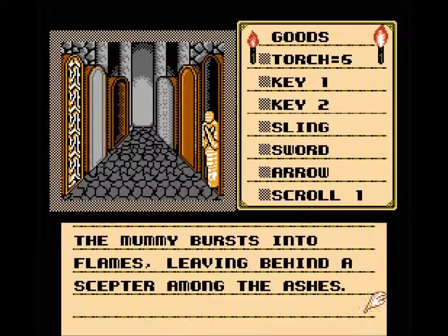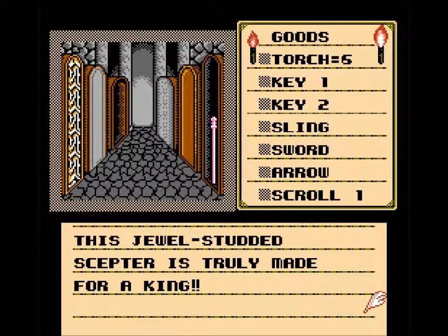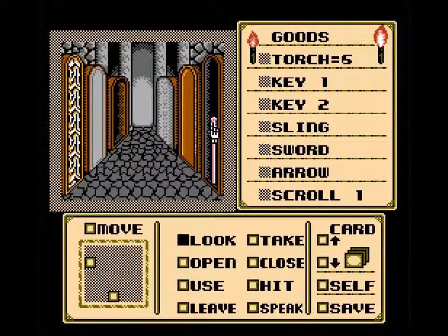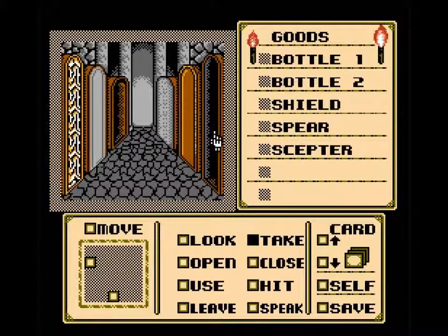So we've got a mummy — we're gonna burn the mummy. The mummy bursts into flames, leaving behind a scepter among the ashes. Let's look at the scepter. This jewel-studded scepter is truly made for a king. The scepter is in hand. That's the kind of annoying thing about this game — the hitboxes are so specific, which is really unusual for a lot of games.